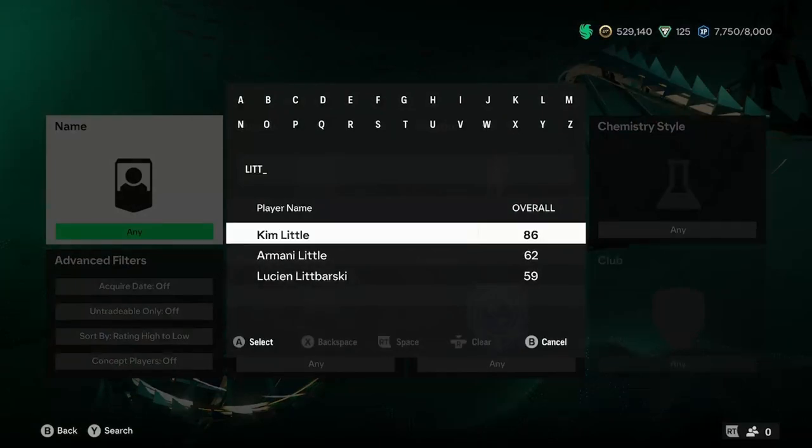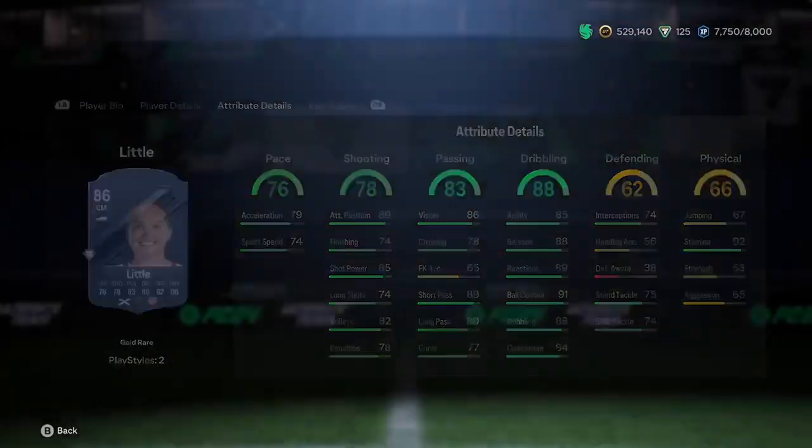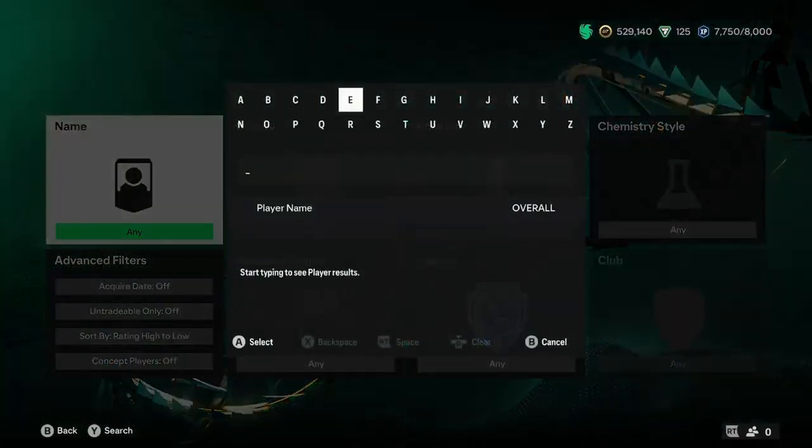Back to women now, as we go on to Kim Little. The normal card will turn into a 90 rated with 87 pace, which would be very nice. She's not a great centre mid, but that does work.